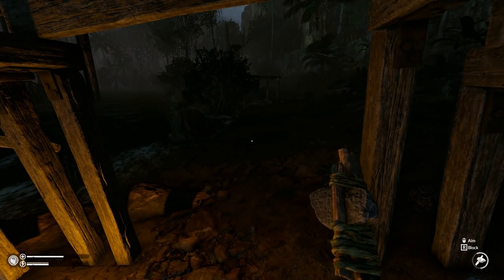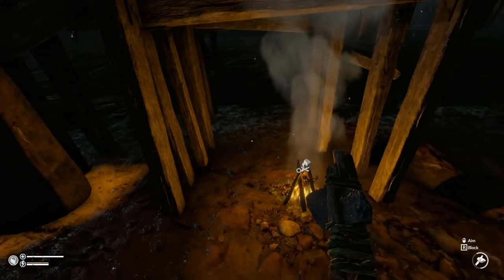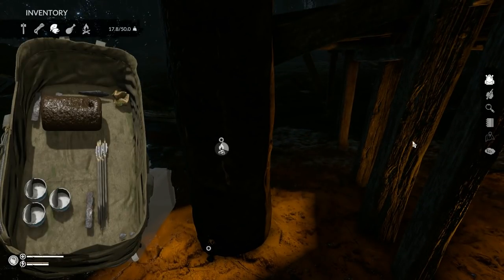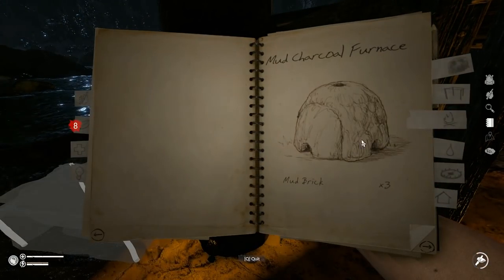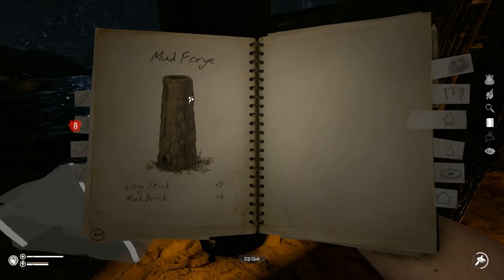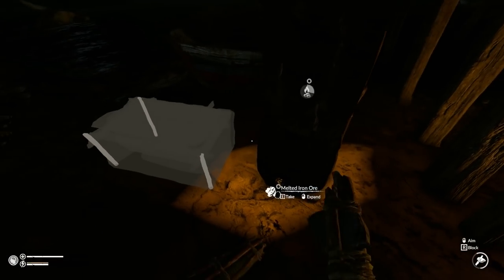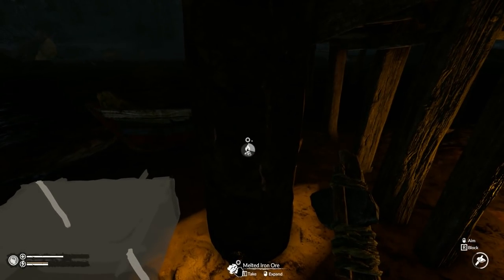Once you pick up one piece of iron, your forge recipe will unlock. This is your mud forge right here — it's five long sticks and six mud bricks. Then you'll feed your charcoal through this hole.